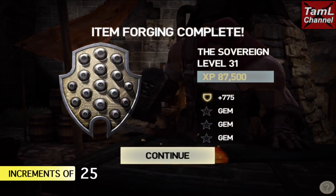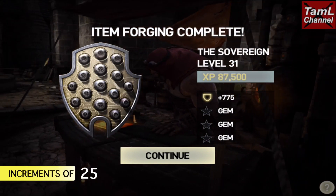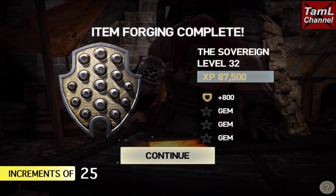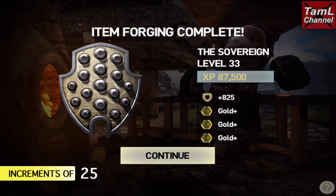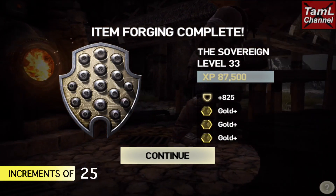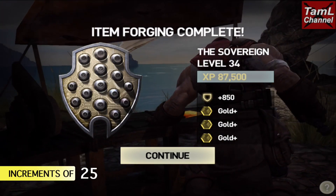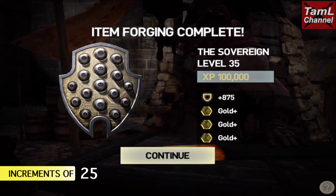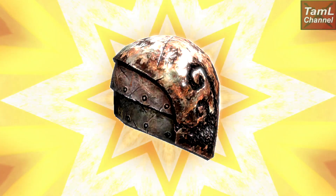For shields you'll see the amount of block points you get. The shield goes up in increments of 25, so at level 33 it's 825 block points and 850 at level 34. At level 35 the XP increases to 100,000, which is quite a lot. Now we'll turn to helmets.